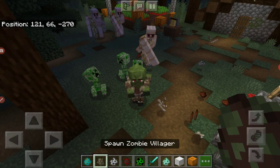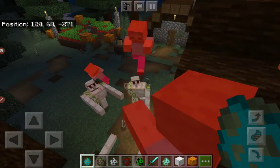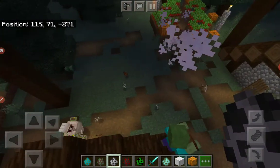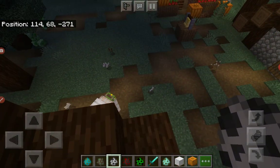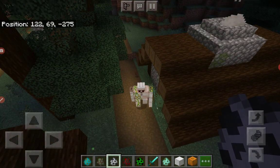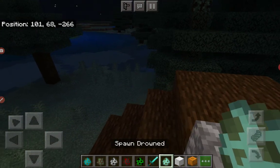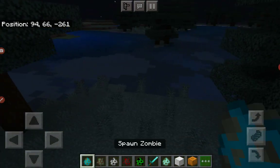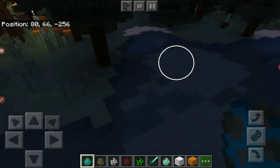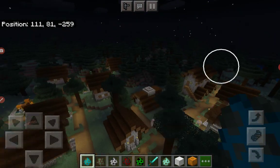I'm going to go and stone-attack creepers. Goodbye ground. There was no underwater base, no turtle place, and no beacons anywhere — the time I killed the wither.